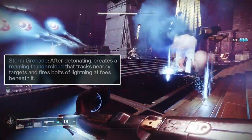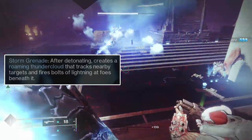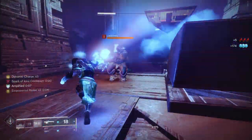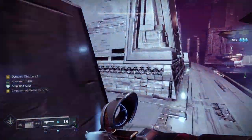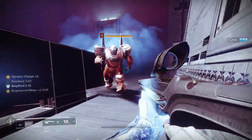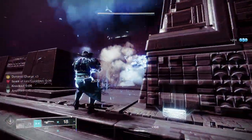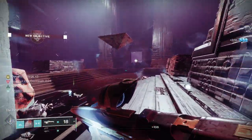The Storm Grenade's buff from Touch of Thunder is a storm cloud that generates on the grenade's impact location, which after the recent nerf tracks enemies weakly for 5.5 seconds with the Spark of Magnitude fragment. I believe the Storm Grenade is better for groups of adds and mobile bosses, as the tracking cloud will do more damage to enemies like that. The Pulse Grenade is better for slow or immobile bosses as well as stunned champions, as you'll get the most out of the Ionic Trace generation the longer the grenade is damaging a target. Touch of Thunder also gives 2 fragment slots, which is beneficial to the build as a whole.